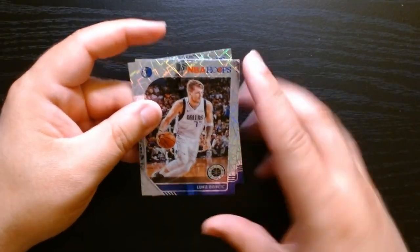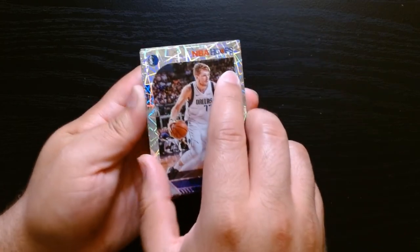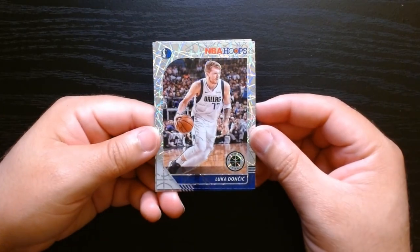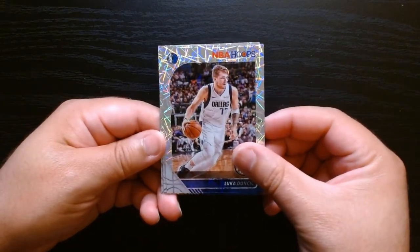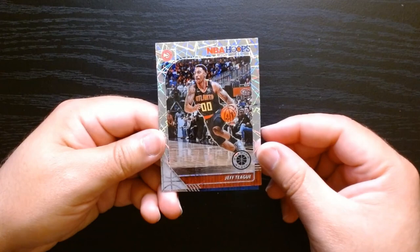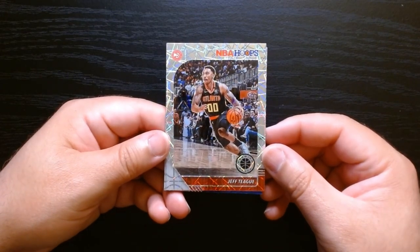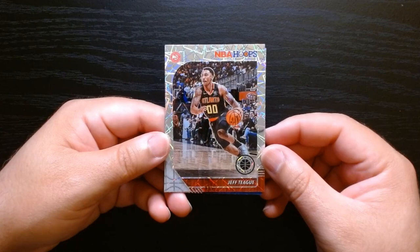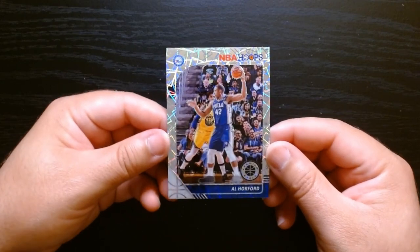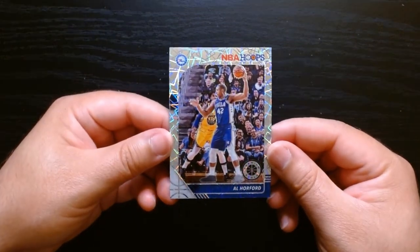To finish it off, we have the three lasers. You can hear the crunch — they're stuck. One is a Luka — I don't think the cards are damaged, just stuck. At least we got a good player. The second one is Jeff Teague, who's now in the podcast world — he's quite funny and entertaining, does a good job. And our last one is Al Hortford — the champion, Boston Celtics — but here in a 76ers uniform. Those were our three lasers.